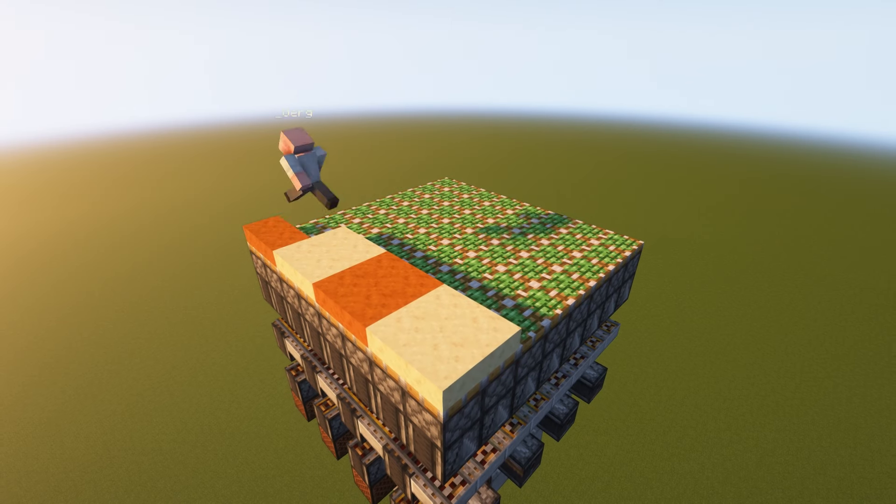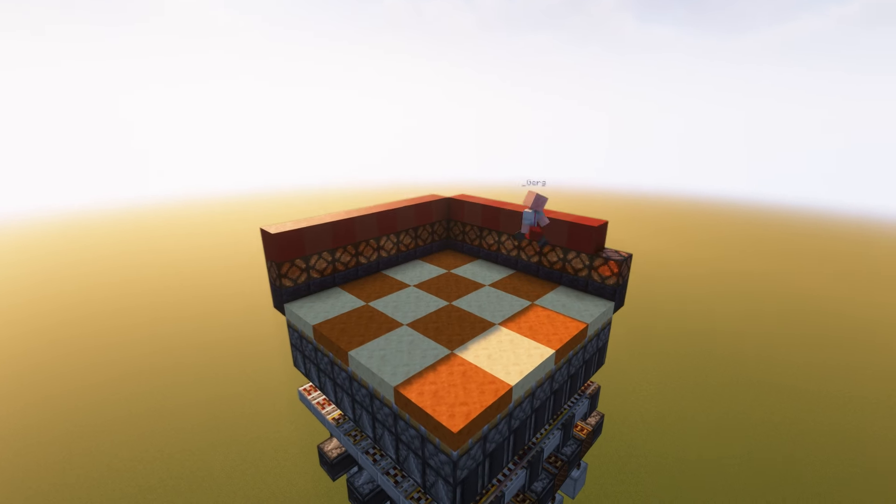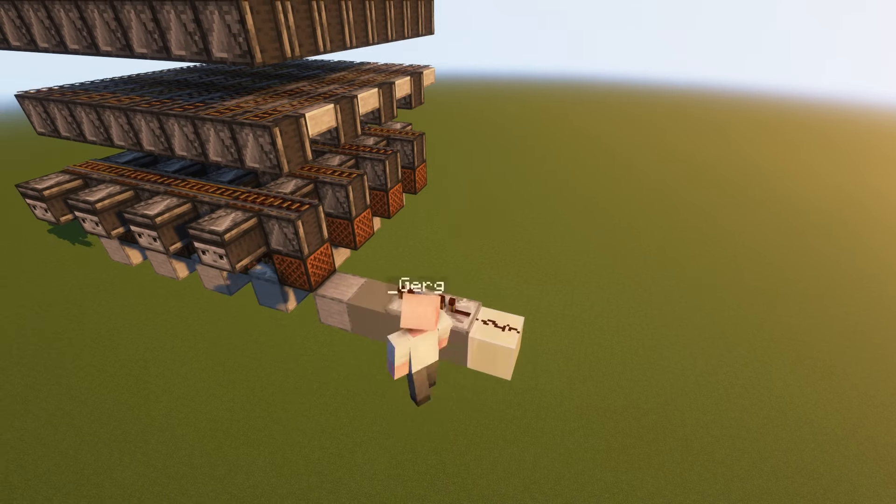And the final layer is just pure sticky pistons. Now you want to add the floor to your game — I've chosen sandstone and red sandstone for mine. As well as adding the walls and redstone lamps. Okay, back to the redstone.